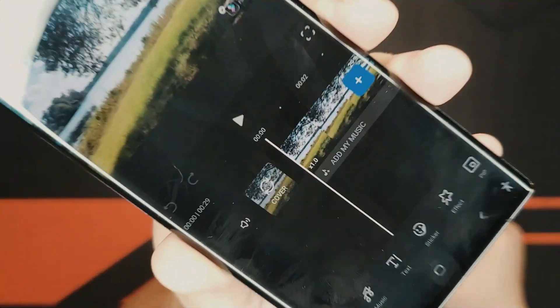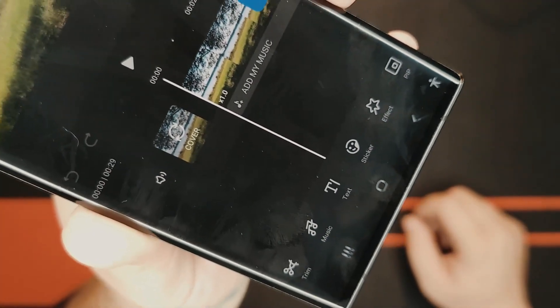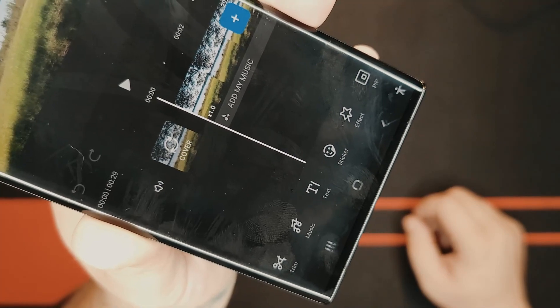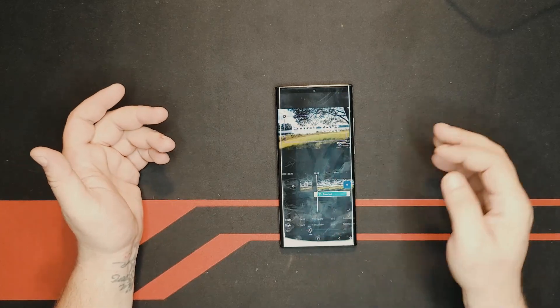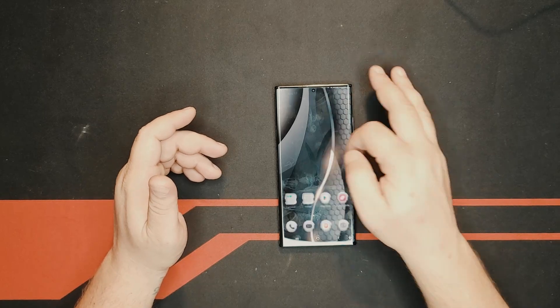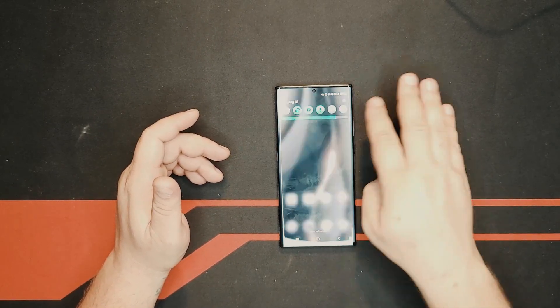You have add text, you can add stickers, effects, picture-in-picture, trim, add music — everything that you would do on a normal PC in a video editor, you can do on this phone. I'm not going to go through the whole thing and do the whole video.